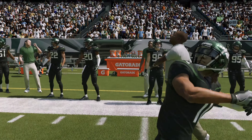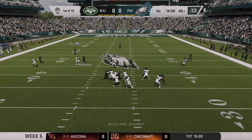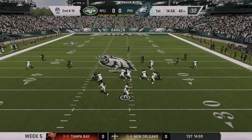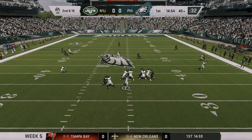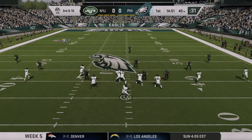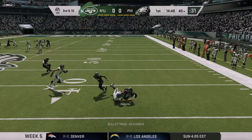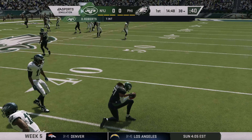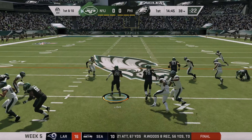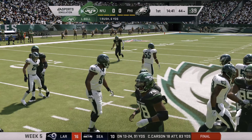The Eagles won the toss and elected to receive first. Wentz with the snap from center, with trips left, looking for a receiver, but my user linebacker is right there to break up the pass. That brings up second and ten. Staying with the passing attack, Wentz looking for DeSean Jackson but he's covered. Now Philadelphia is in third and long out of an empty set. Wentz from the gun launches it downfield but is picked off by Daryl Roberts at the 38 yard line. You can already see how the sliders are affecting the CPU logic — Wentz throwing into coverage twice, and on the last throw, an overthrow and interception.